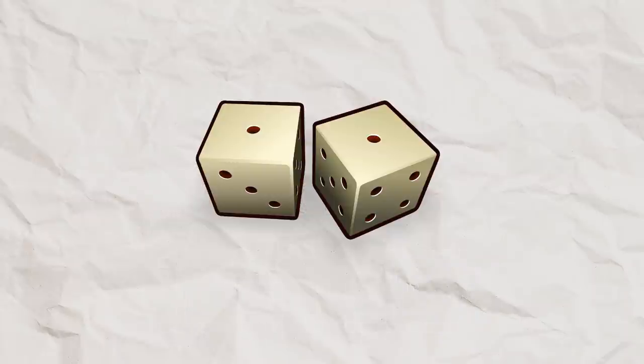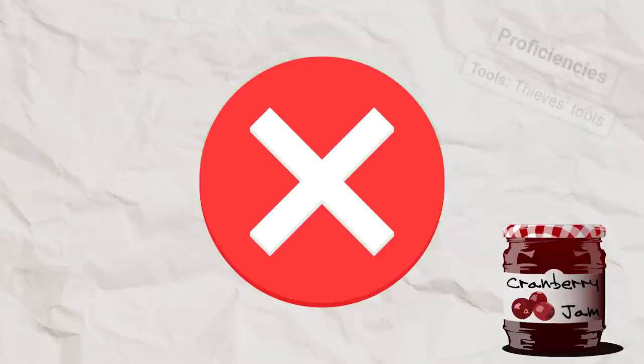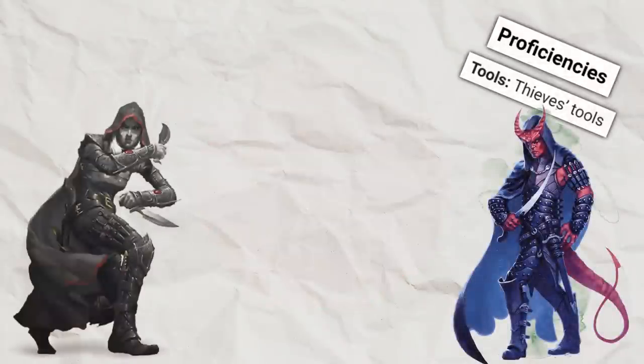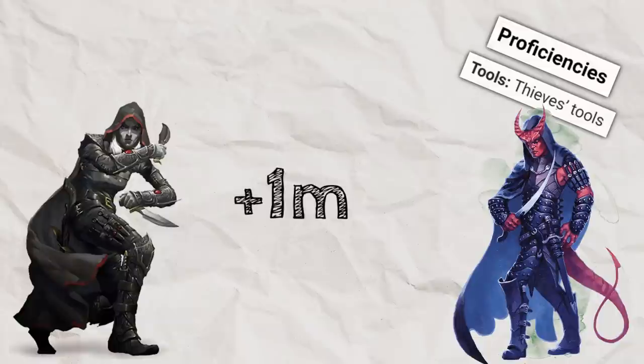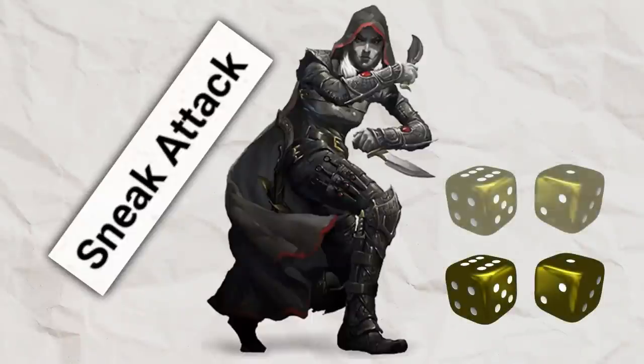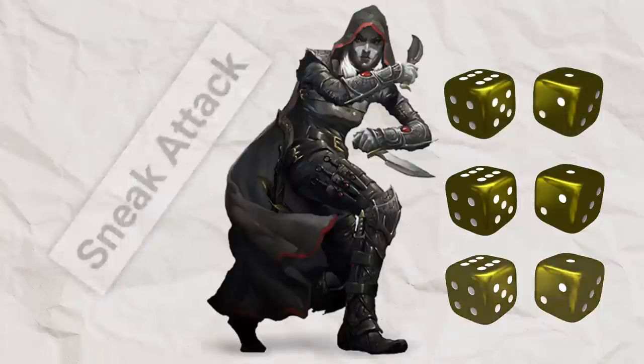Any result that doesn't include a 1 is a success! If they did roll a 1, the lock becomes jammed with obvious signs of tampering, and now only a character with thieves tools proficiency — such as a character with the criminal background or a rogue — can spend one additional minute attempting to unjam and unlock the mechanism, represented by a single die roll, unless that character is a rogue with multiple sneak attack dice. Rogues also get a number of rerolls equal to their number of sneak attack dice, but each reroll still takes an additional minute of picking.